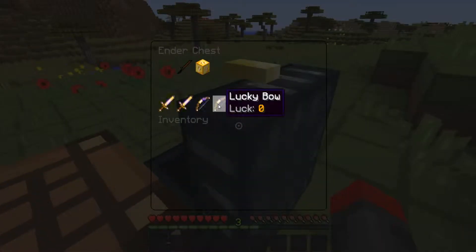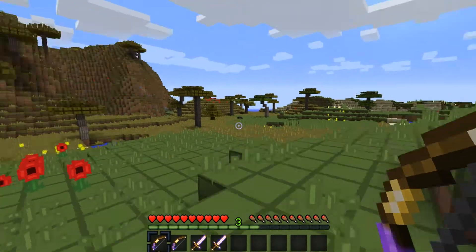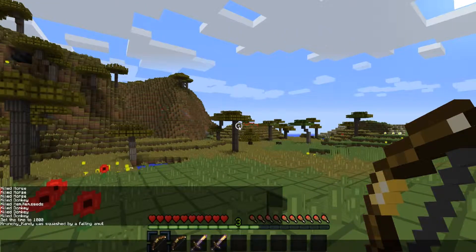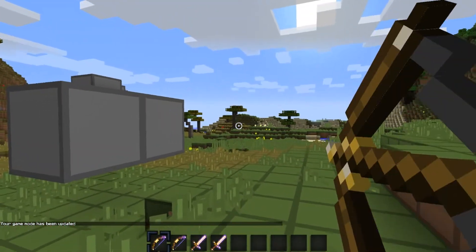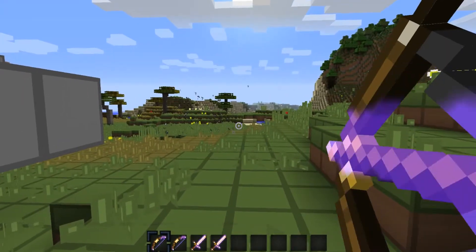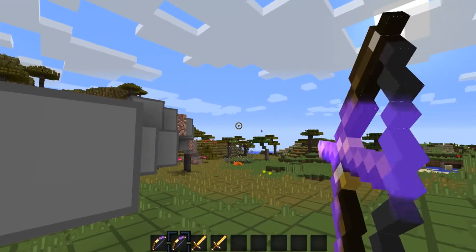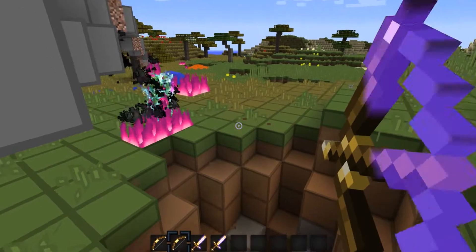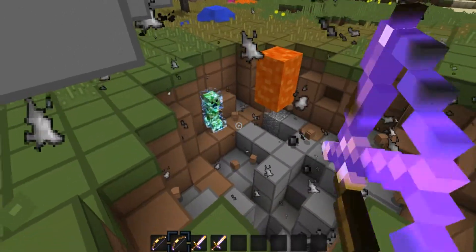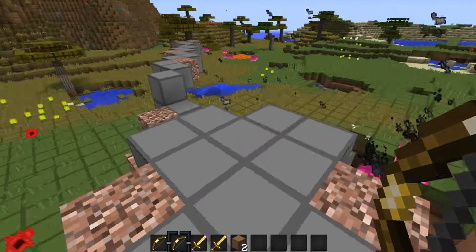Now I'm going to show you the lucky bows and swords. We have the plain lucky bow and the really lucky bow. In creative mode with arrows, you shoot and it fires all kinds of different random things — creepers, pickaxes, fire, TNT, swords, mobs, fire bows. The really lucky bow always shoots something, not necessarily good, but always something.